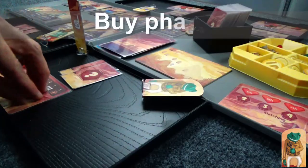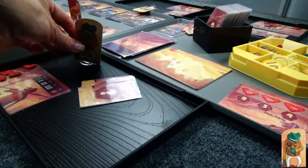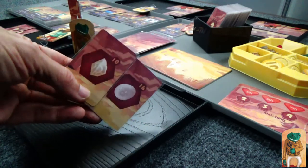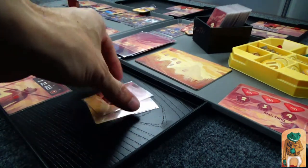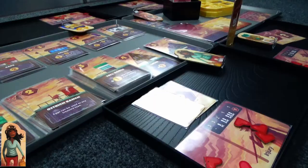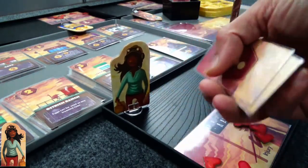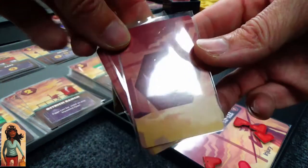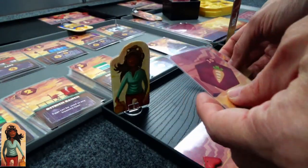In the buy phase, we go in order and you can only buy one thing. We go round and round until everyone passes. Frog has two different resources, so he can buy any of those buildings. Right now he's choosing to pass, gambling that everyone will not pass, because if you have any resource cards at the end of the buy phase, you discard all of them.